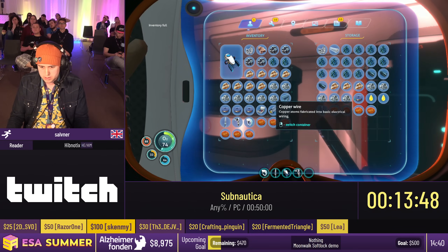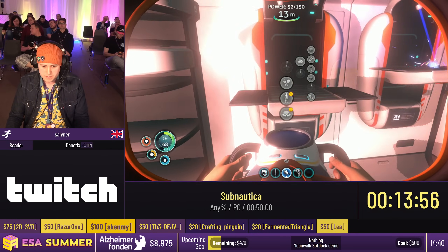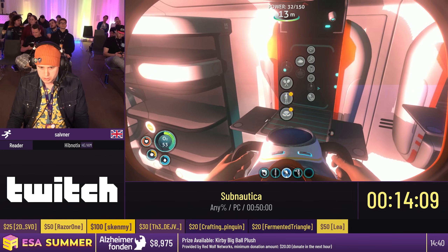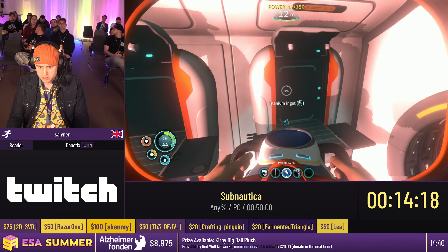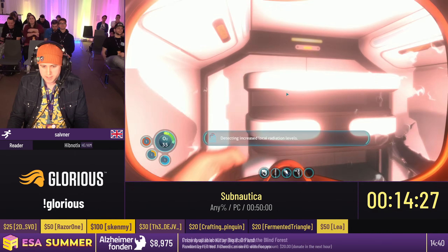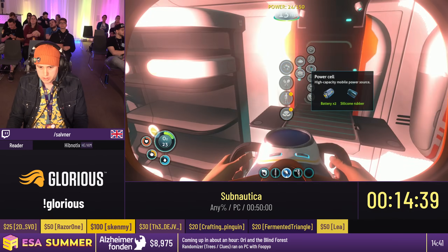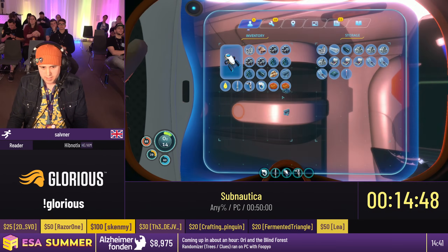I'm missing one copper — that's all right, that's not too bad. Going to make computer chips — three, four of these. These more advanced wiring kits — I want to leave four silver in there. I need to make another ingot, I think I need two more ingots. I've got one ingot in my inventory. I'm four off — that's actually perfect, that's beautiful. We're going to be making the MVB here — a power cell and titanium ingot — and a mobile vehicle bay.